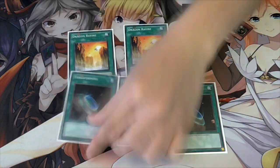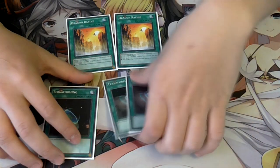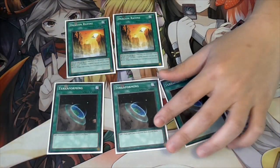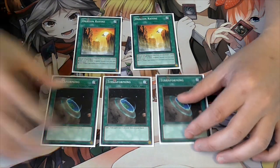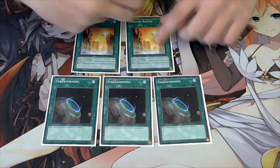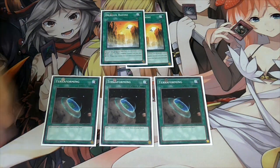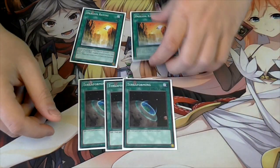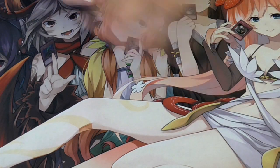We play two Dragon Ravine and I like playing triple Terraforming because it's the main core of the engine. If you get an extra Terraforming, eventually your opponent will probably pop the Ravine so I usually bluff-set one Terraforming and keep one in hand. Even if you have extras in hand you can pitch them with Ravine anyway, so playing three Terraformings isn't a problem. Dragon Ravine's effect is you dump Dragons from your deck once per turn for the field - if you've got two Ravines you can pitch two cards. It's essentially a continuous Dragon Shrine, and you gain advantage from pitching cards in hand which is the main theme of this deck.